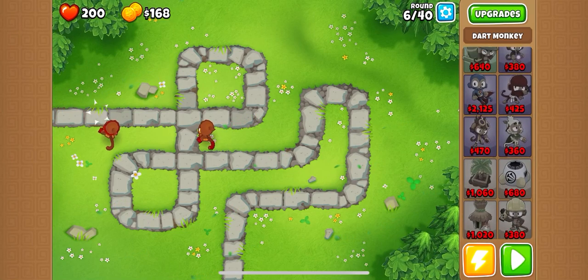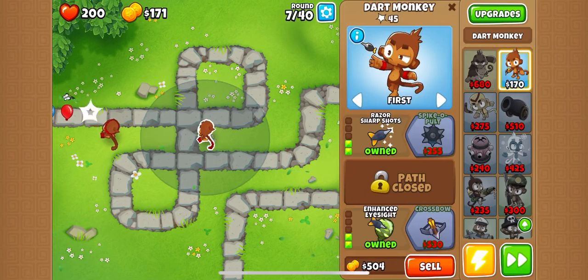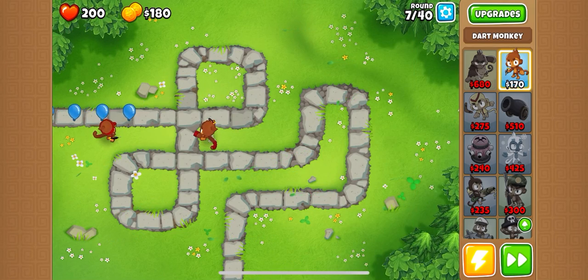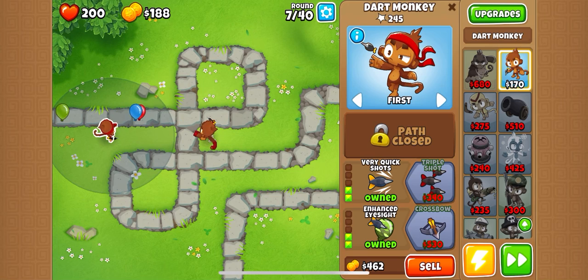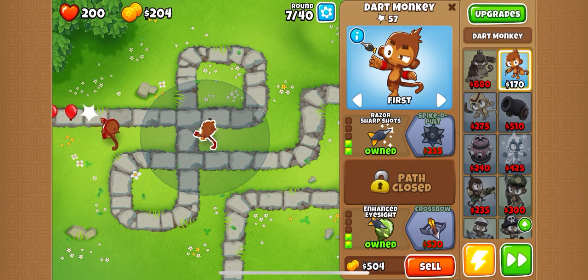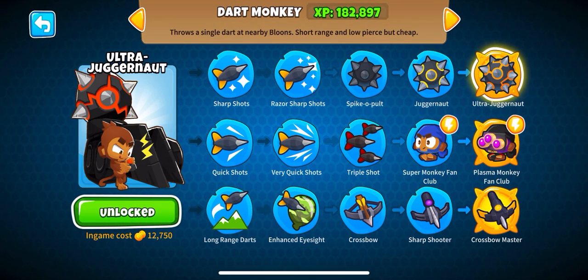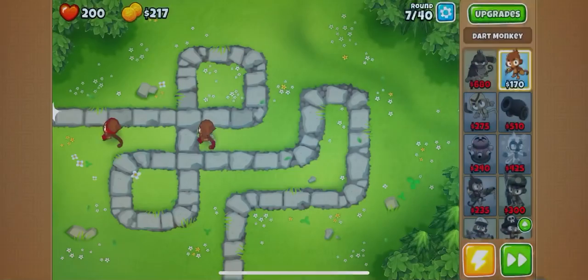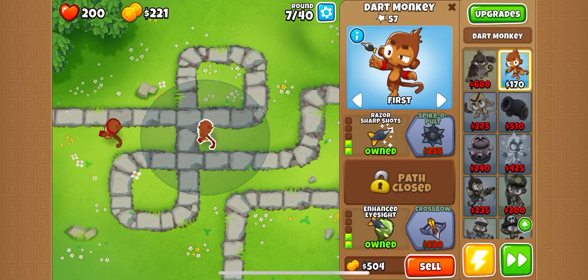We hit 168, and I can't really do anything with that too much. We might upgrade to crossbow for 530 - that's a lot. This one is 230. On this guy we're going to go for ultra juggernaut, and on the other one, crossbow master. Ultra juggernaut is top path and crossbow master is bottom path.